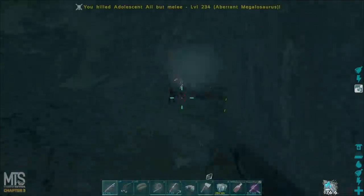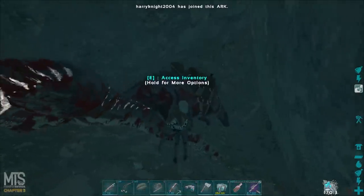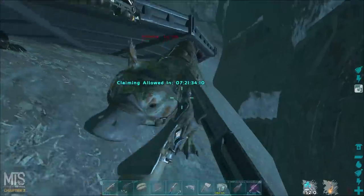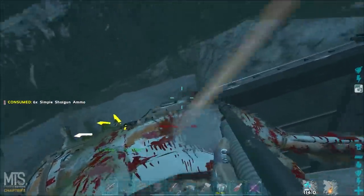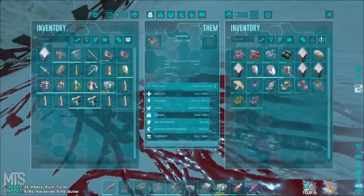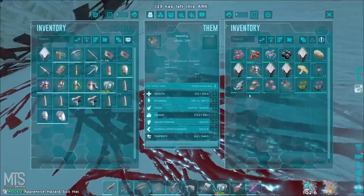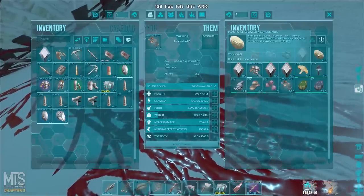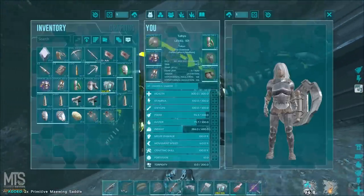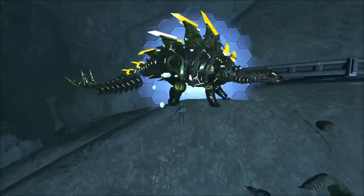As for their tames — empty, nothing left behind. Let's see if the Maewing had anything. He's high level though, so fair enough. Nothing too crazy. The saddle's normal, they just had some HP. I'll take that Z-seed, and I'll take that saddle and that saddle. We just got two heavy turrets and some ARB. The mistake the raiders made was not taking out all of the tames, allowing me to profit from it.